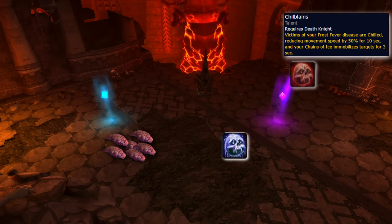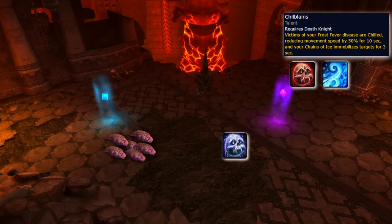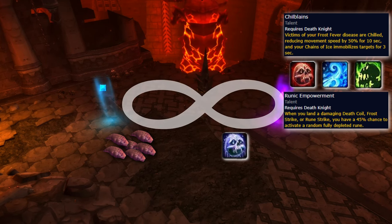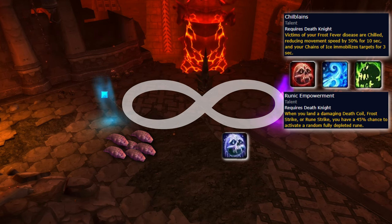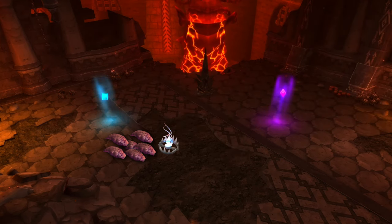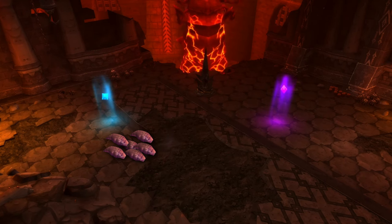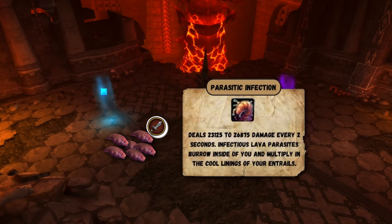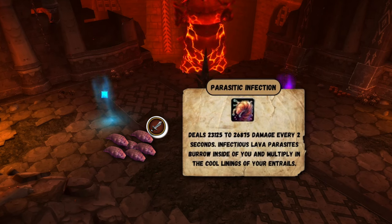As a DK, you want to swap to Blood Presence while spamming Howling Blast and Death Coils in order to proc your Runic Empowerment. Kite the worms in a figure-8 pattern to drag them closer to the melee, allowing some passive cleave and spreading of diseases. Hunters will want to keep Frost Traps down to help with the kiting, and if you pull aggro, don't get meleed by the Parasites as they will infest you and leave a nasty DoT that pulls nearby targets.